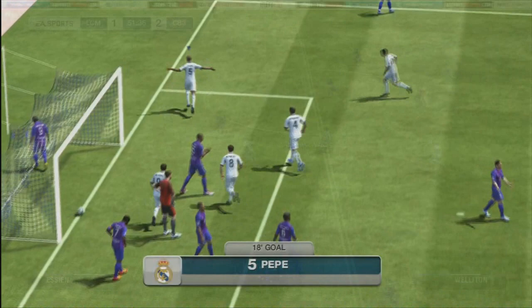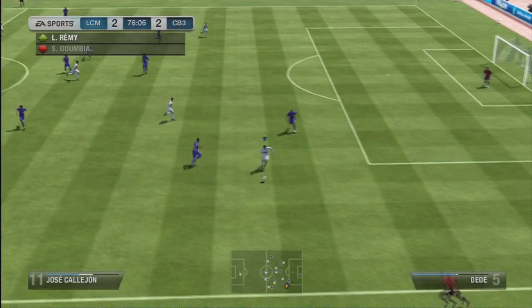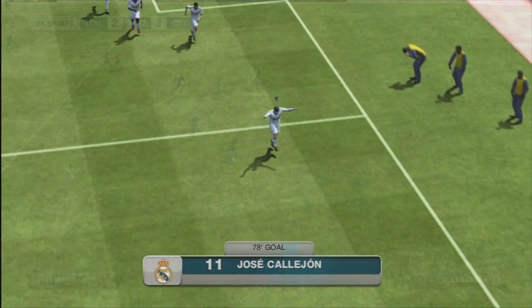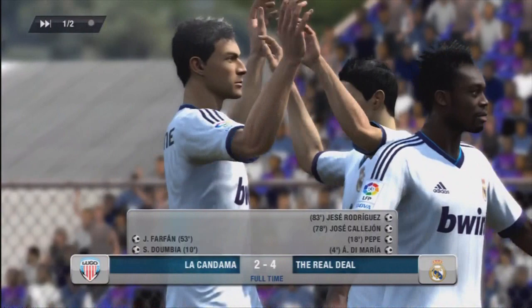He does get one back — it was so sweaty, he scored with Farfan there. Then he makes another mistake with his keeper, and Jose Callahan takes advantage with a bit of skill — cuts into the box, roulette, finesse — 3-2. I got quite excited about that one. I finish it off — got a bit sweaty myself — and that's how the game ends: 4-2. We're up to 10 points overall and have staved off relegation, so worst case scenario we will still be in Division 2 come next season.